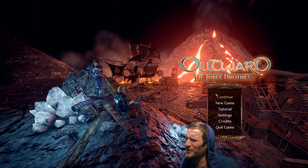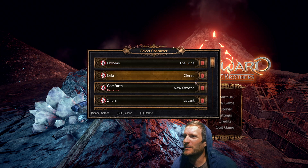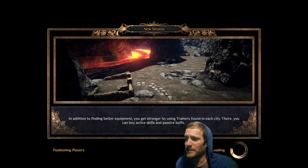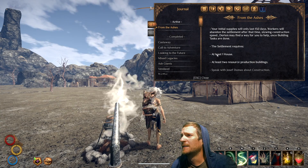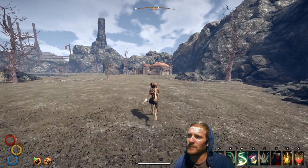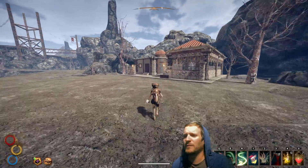Greetings! Let's play Outward back into a hardcore run. We are in New Sirocco here trying to rebuild the city for these guys — the old city crumbled into the magma. We've got a couple houses in the works already. We've got to build a resource building to move along. Looking at the journal: at least one house built, at least two resource production buildings — woodcutter's lodge, stonecutters, mason shop, or the hunter's lodge.